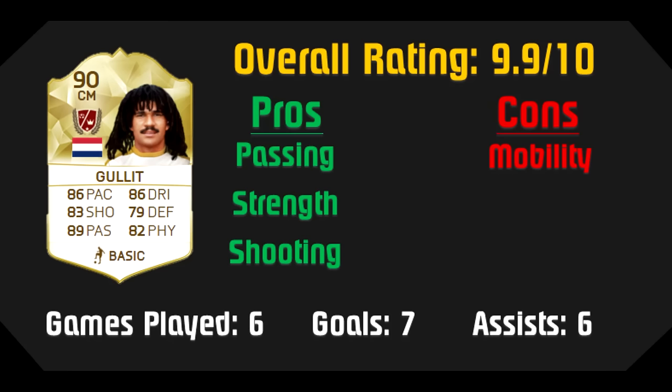This brings me to the overall summary for Ruud Gullit. Out of a 10-scale rating, he deserves a near-perfect 9.9 out of 10. Had he been a bit more agile, he would have been a 10 out of 10. He has all the tools and is truly an unbelievable player. Let's not forget those crazy dreads everyone can recognize from a mile away — just awesome. His passing, strength, and shooting are something else, and I really wish I'd gotten a free kick opportunity with him.